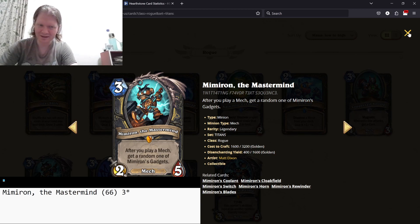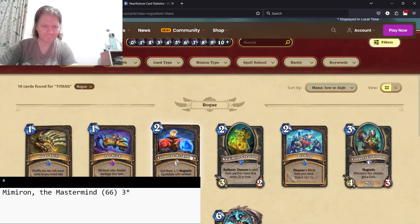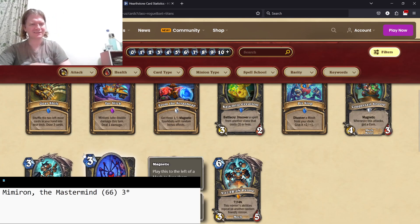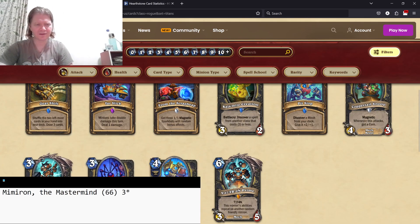The idea is basically: play From the Scrap Heap, get the Spark Bots, play the Spark Bots, get a bunch of Memoron's Blades and spare parts. That's the Rogue mech package in a nutshell.